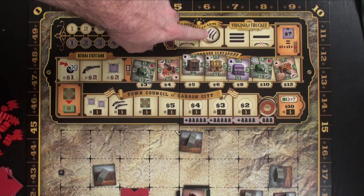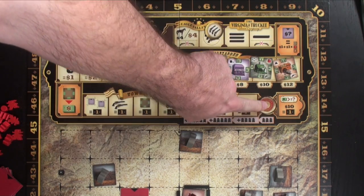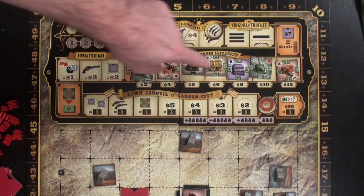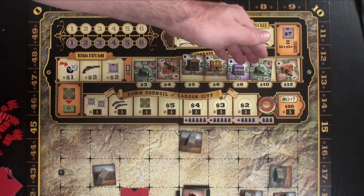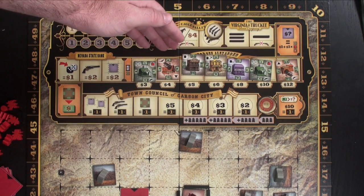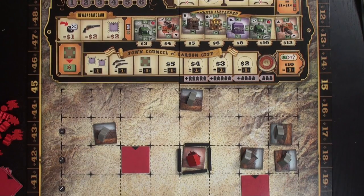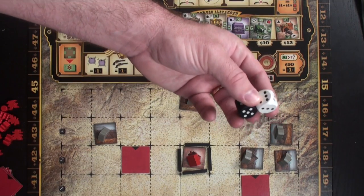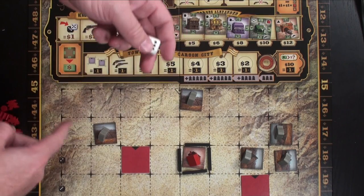When the game starts out, you're going to be setting up the three-piece chit here and the round marker. You will put a mine on 4 and 12, a ranch on 3 and 10, and the other buildings will be chosen randomly. On the board, you're going to roll two six-sided dice — the white die at the bottom and the black die on top — and place them out.